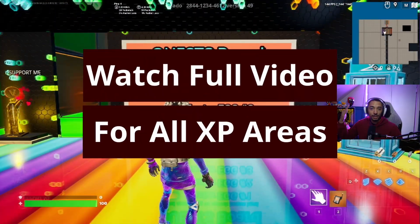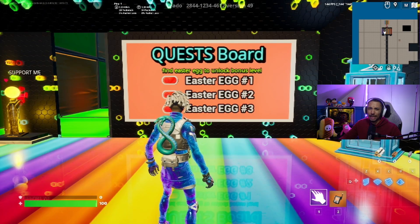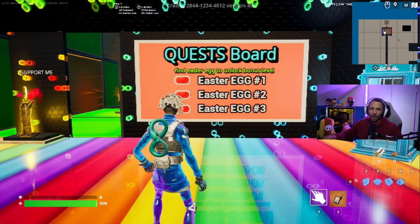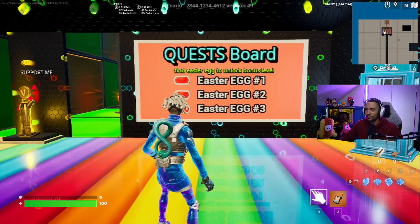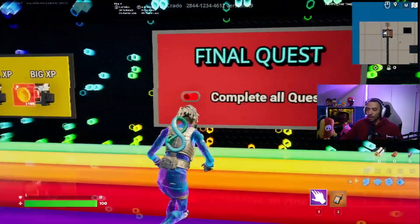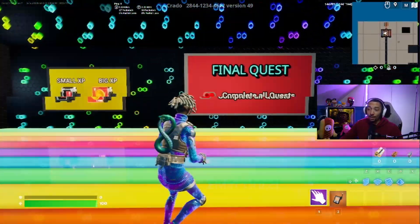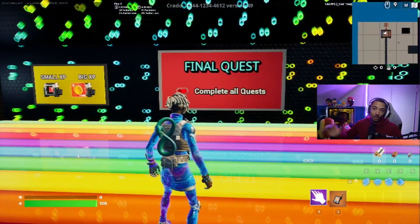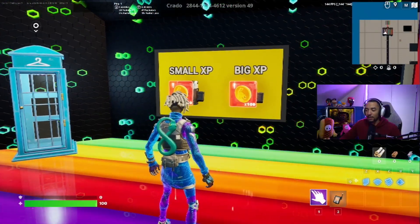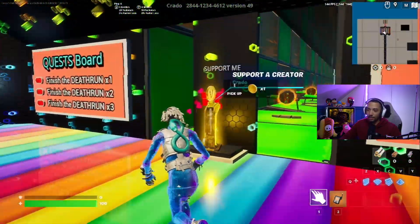Then we have the Easter eggs. If you watch the entire video, I'll show you guys where the Easter eggs are. They're also labeled like a question mark — you'll see when we get there. And then once you complete boards 1, 2, and 3, you'll complete the final one: complete all quests. That one will give you the absolute most XP from this map. You may have also noticed there's a small XP and a big XP that you can purchase right here. In order to get the token, it's just right here on the podium.